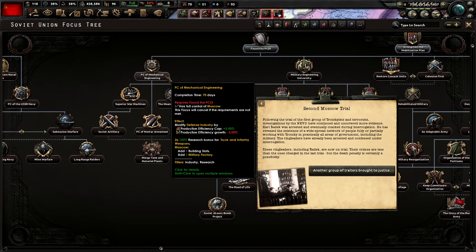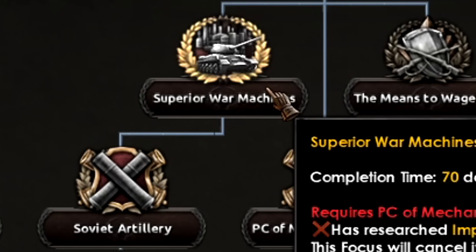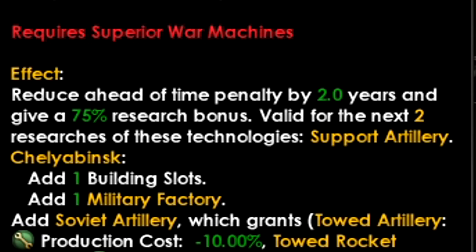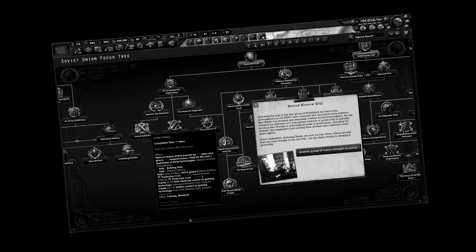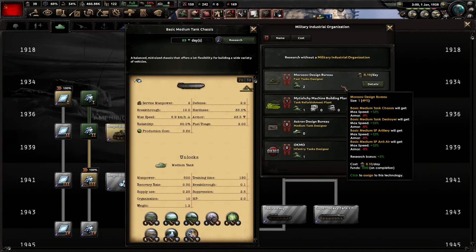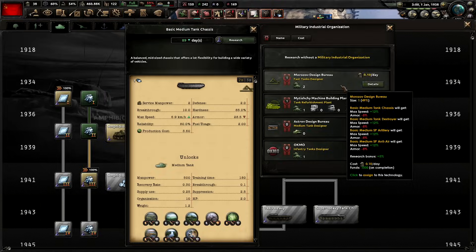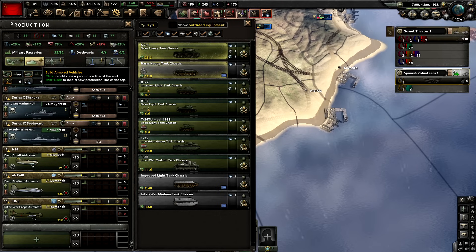There's one absolutely massive problem with the whole premise of this video, and it's to do with these focuses: superior war machine and Soviet artillery. You might think it's weird to rush down an anti-tank ahead of time, but trust me — without them I literally will not be able to play the game. At the very least, it's time to start the basic medium tank chassis, and I'm going to assign it to the correct designer, which is the fast tank designer I've learned in my research. Because everyone knows you want your medium tanks to go fast. Not be strong, not be powerful — fast.